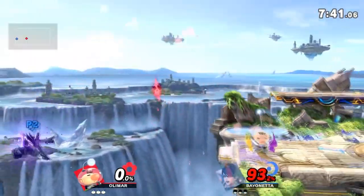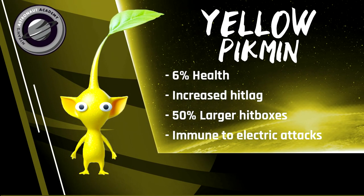Next up is Yellow Pikmin, one of my personal favorites. Yellows don't have any boost to their damage; however, they make up for it with their larger hitboxes and increased hit lag. They have 50% larger hitboxes on smashes, aerials, and side special, and have electric properties, meaning they are not only immune to energy-based attacks like Charge Shot or Thunderjolt, but they also have increased hit lag, making follow-ups off your smash attacks more consistent.